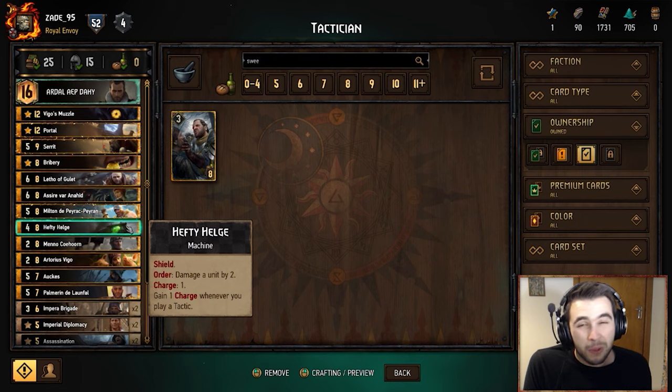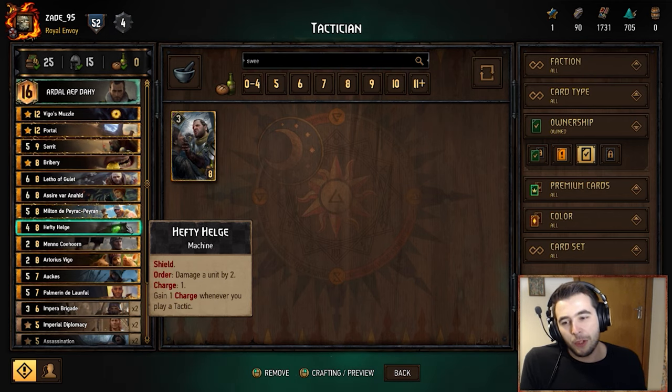Hefty Helg — pretty standard. We've got a lot of tactics so Hefty Helg is going to be very good. It's a shield with four power, so it's not that powerful, and if you're going up against the mirror then Tourney Just will deal with it very swiftly. But otherwise, if you can keep it alive, it'll do two damage for every charge you play as an order and it starts with one charge. It's a very good removal target or setup for Milton.